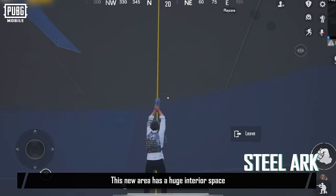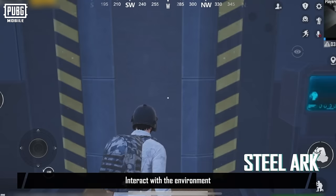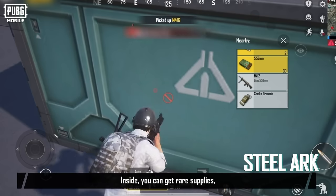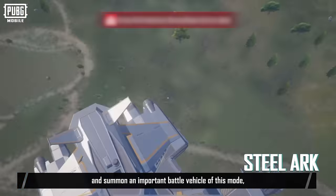This new area has a huge interior space with a towering and layered structure. Interact with the environment to reach the different floors of the Ark. Inside, you can get rare supplies and summon an important battle vehicle of this mode, the Armamek.